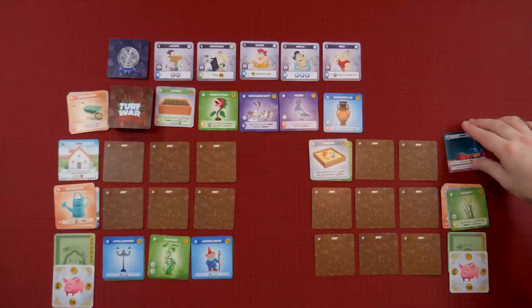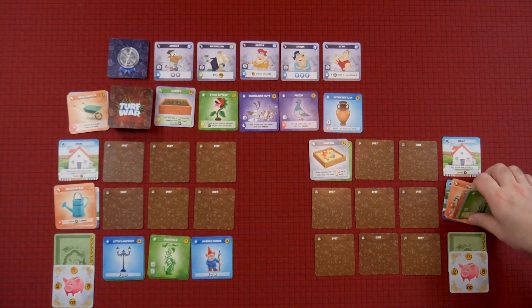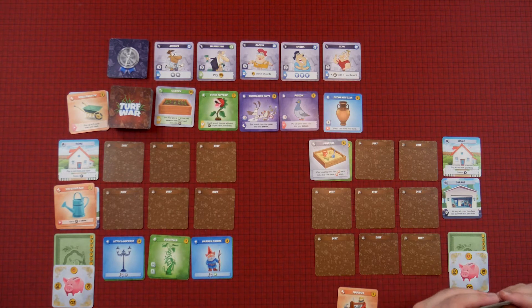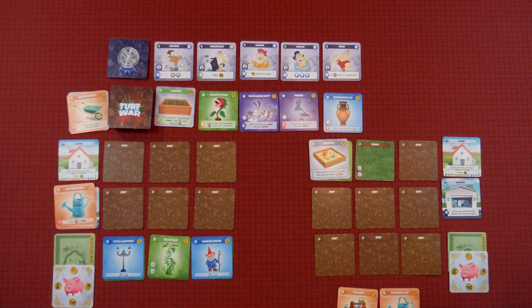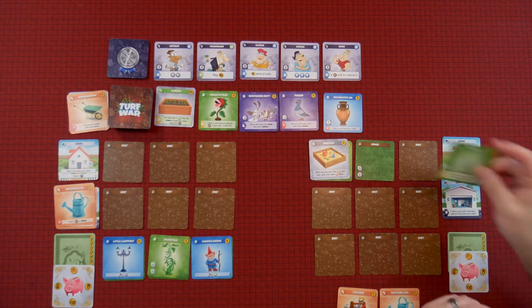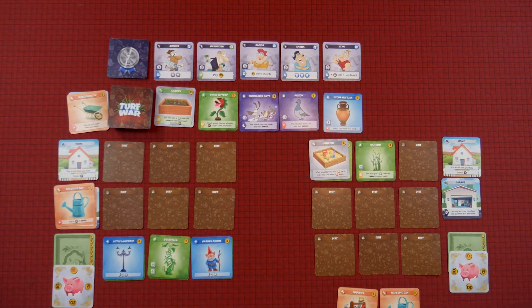I think I'm going to come home. So I come home, get all of my cards from my garage, and I can do stuff. I'm going to use my toolbox so that I can play two cards. I'll play my watering can to water some more dirt, and then I will play this bamboo. Just like that. And that's my turn.